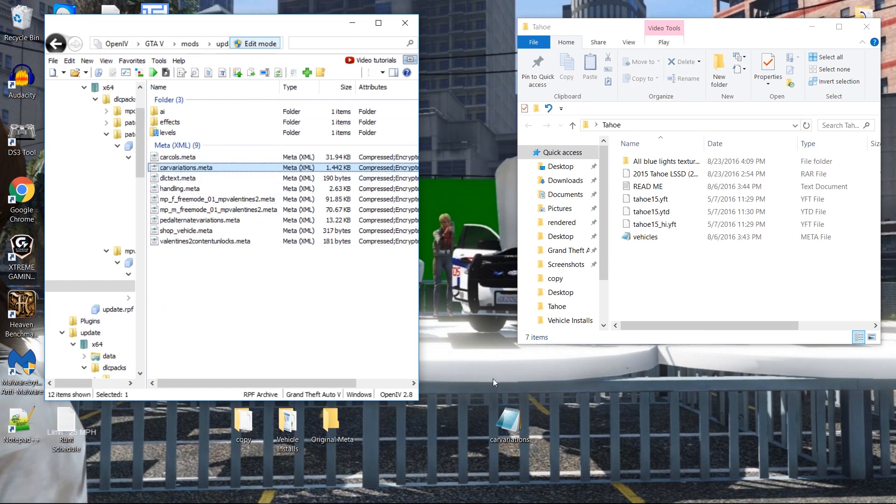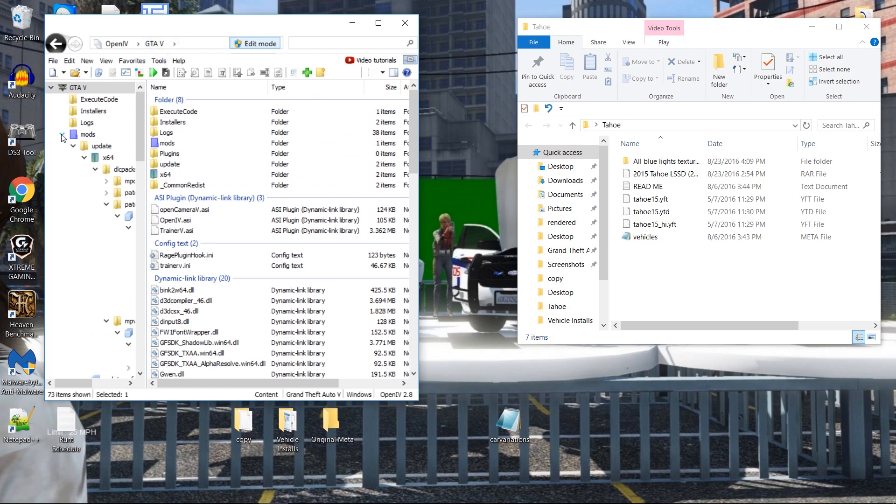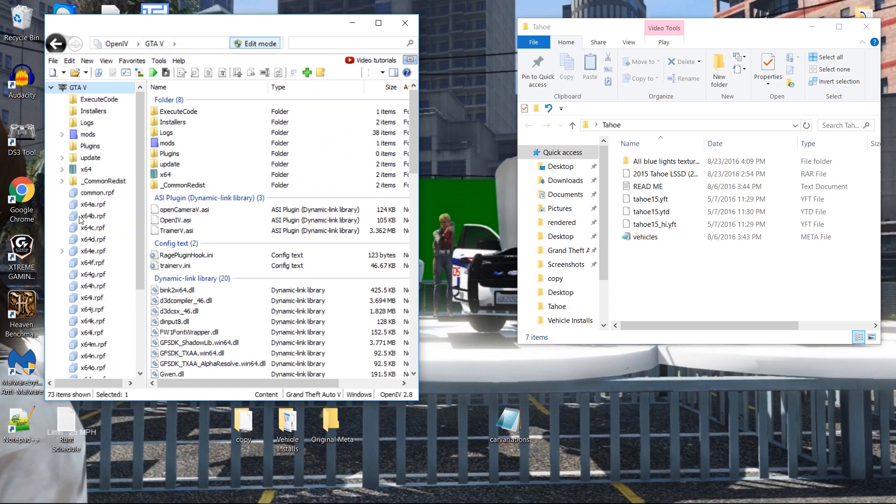That's it — just file save that car variation. Then in edit mode, drag and drop it in here. You'll see it compressed and changed, and then we're done with that. Hit GTA5, go back.